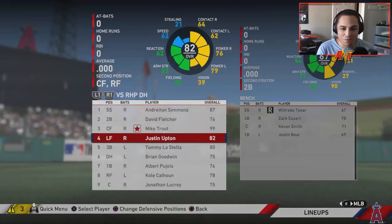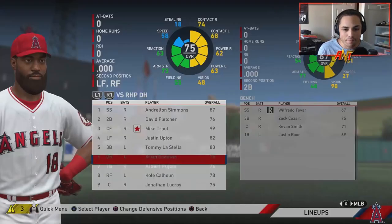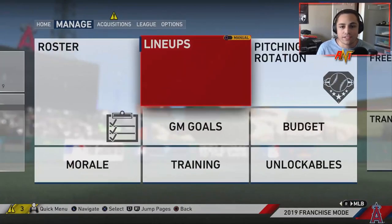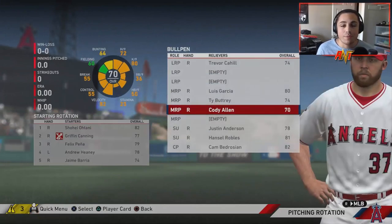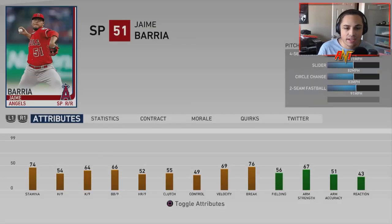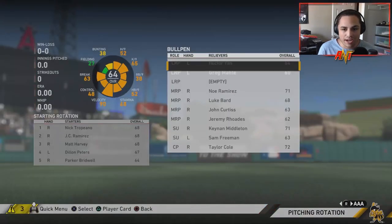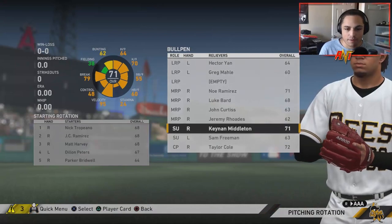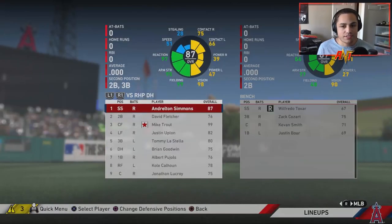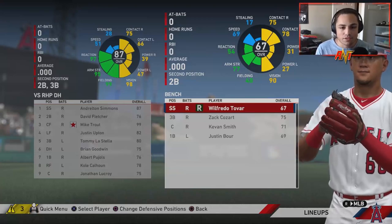Simmons has to go — he's one of the better shortstops but not American. Pujols too. Pretty much everybody else in the lineup is American, which was another reason I went with this team. There are already a lot of American players on the squad, so there won't be too many changes needed. Shohei, Felix Pena, Jaime Barria, Luis Garcia, and Hansel Robles will all have to go. Keenan Middleton, Joe Adell, Michael Hermosillo, and Jemai Jones are players to look forward to.